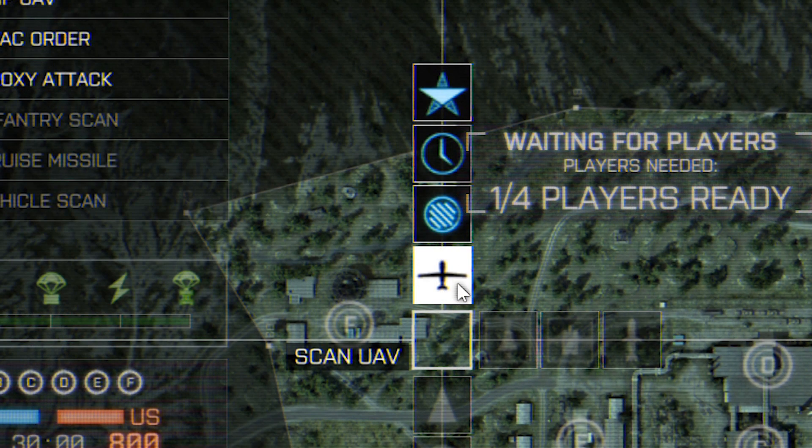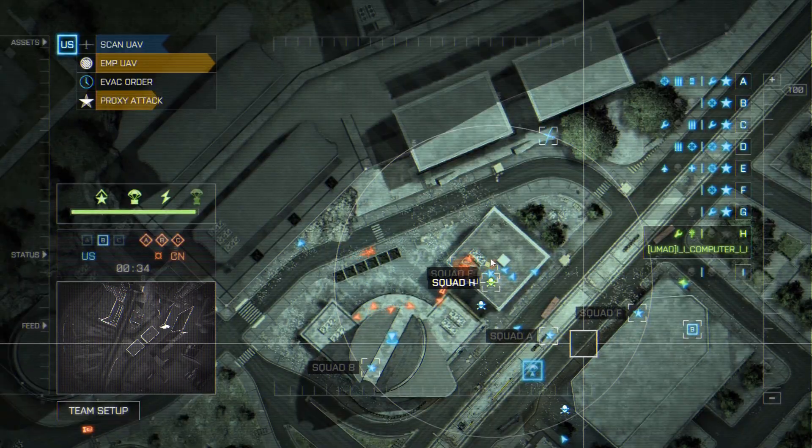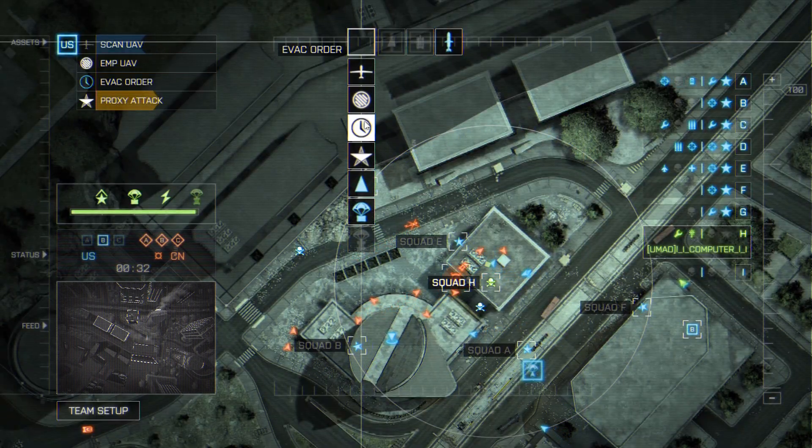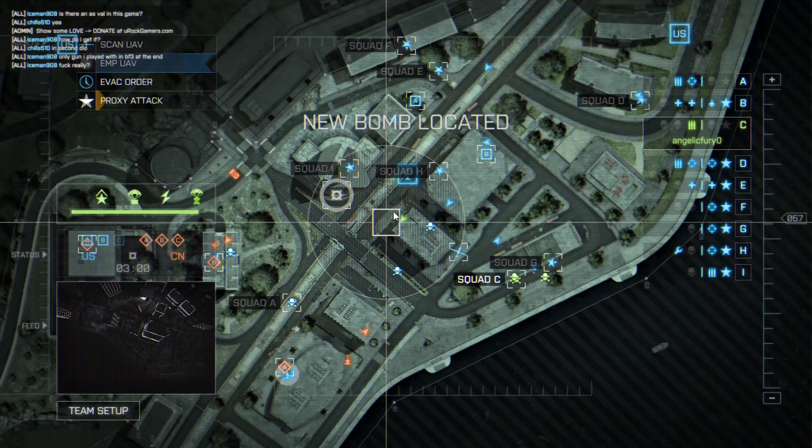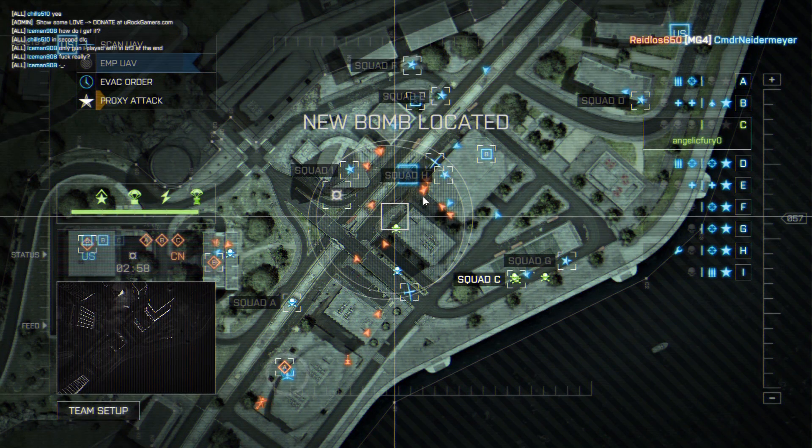The circle with diagonal lines through it is the EMP UAV. It behaves the same as the scan UAV, but it blocks the enemy players and commander from seeing anyone inside it. However, your team can still see them, and they last for about 20 seconds.